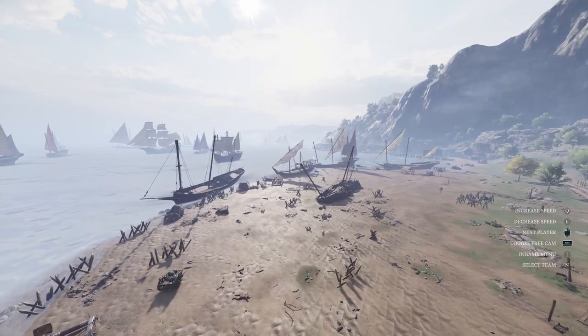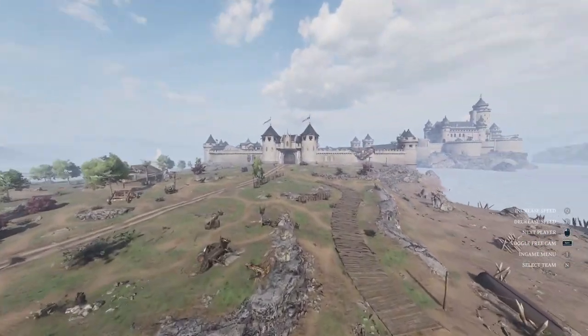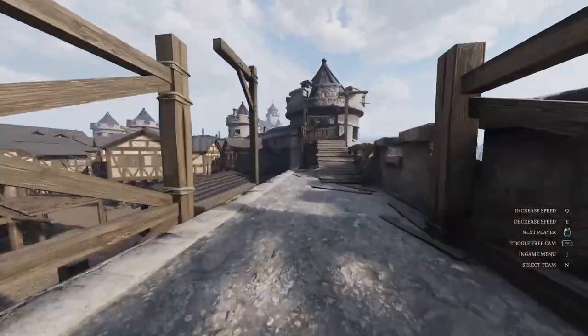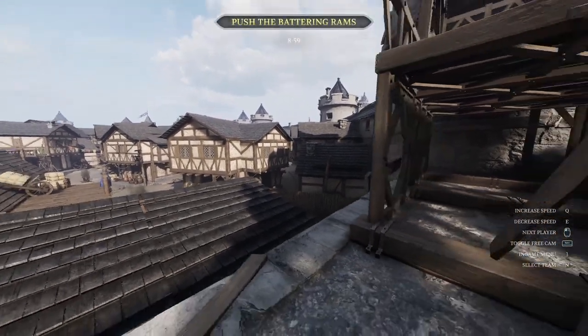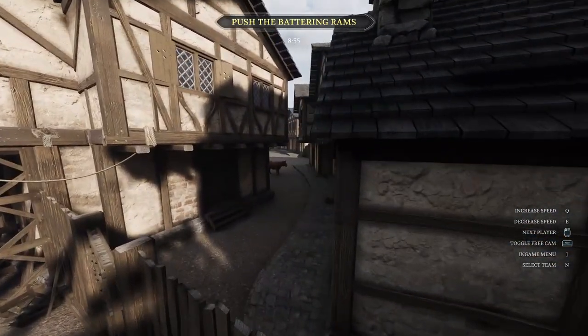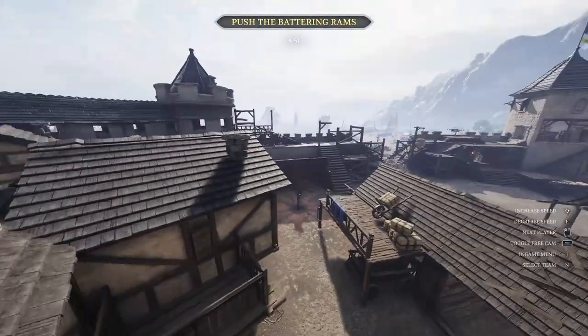Here we are on Lion's Spire. This is where you start on the beach and you have to get the battering rams all the way up. This cow is actually pretty close — it is just up this wall and you can see it right there. This is actually one of the harder ones I found to find. Yeah, there he is. I can't actually get to him for you guys, but yeah, he's there.